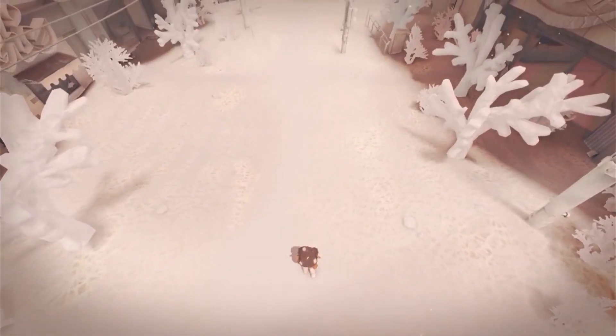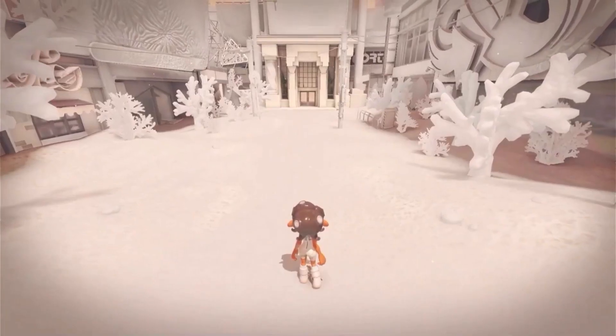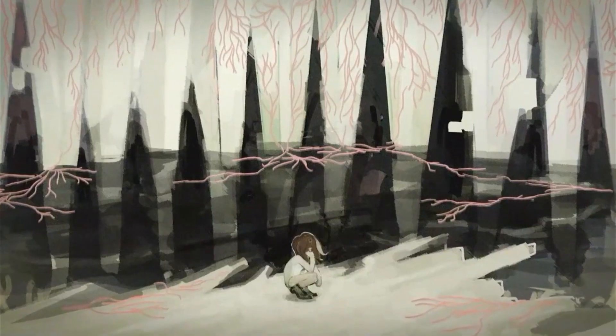Moving on to the pictures from the trailer. The trailer was very full of interesting images, and there are a couple that no one seems to have talked about. The first picture renders our main character holding two things — looks like a Splattershot-type weapon in one hand and what is probably an Auto Bomb folded up in the other.